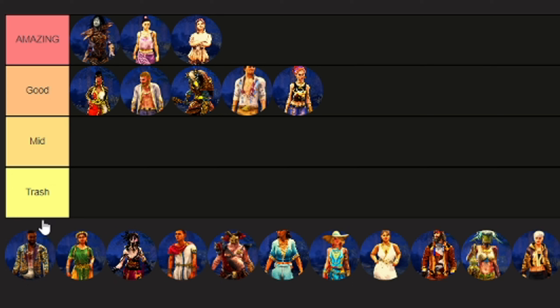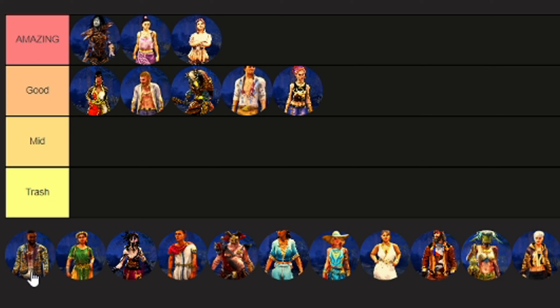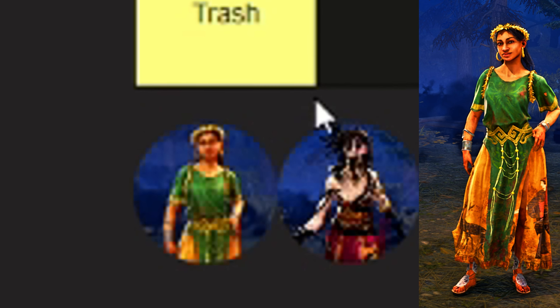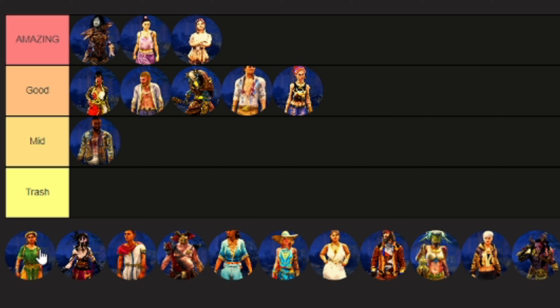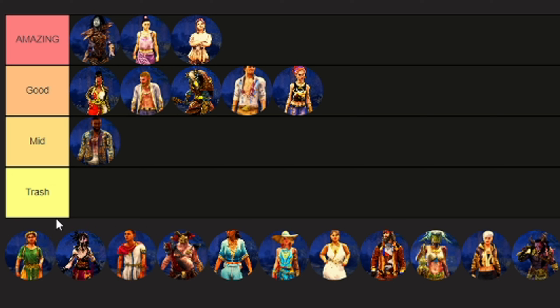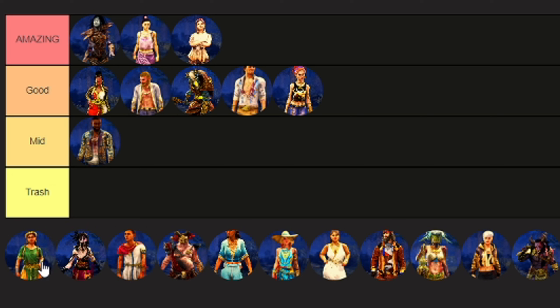Next up we've got Hekate's Offering — I definitely butchered that name. Good skin, very good skin, but terrible hairstyle. That hairstyle could use some work. Overall I think it deserves a spot in Good tier.